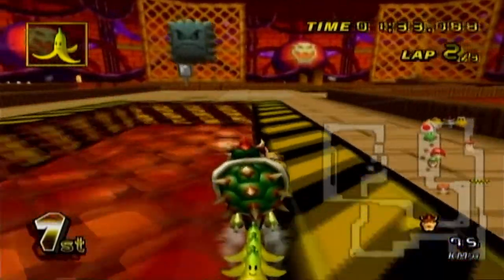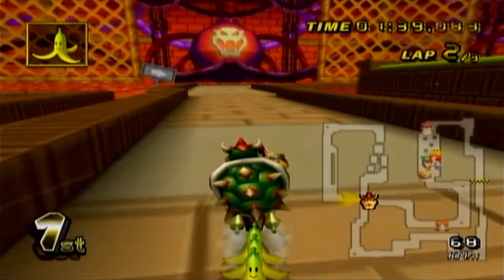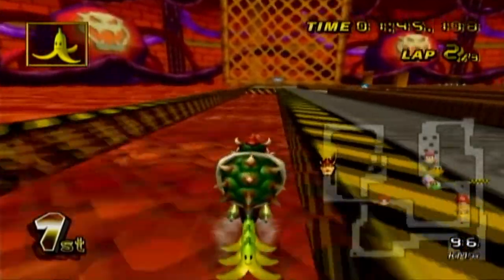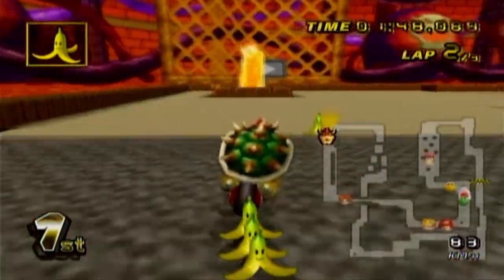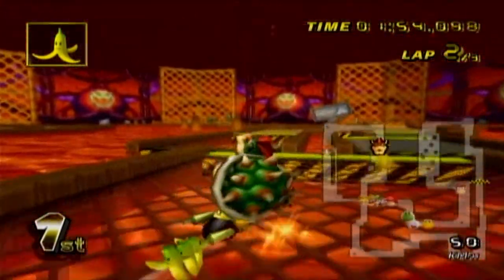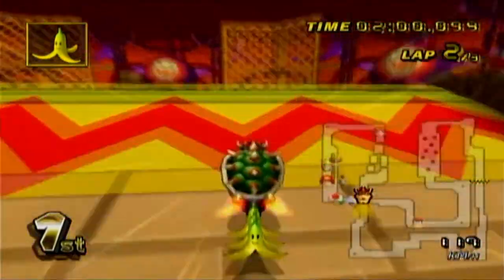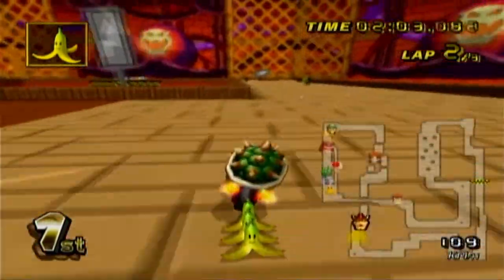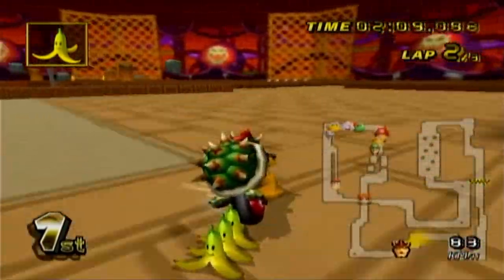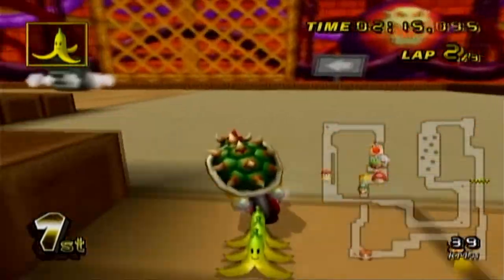There's a boost pad back there - there are quite a few boost pads on this course. Look at that lead we have; Daisy's kind of close, but not really. There's a way you can do short hops over the ramps, and I don't know how to do it. It's a little bit faster if you can do it. I've seen the pros consistently pull them off. It's like a trick, but you barely leave the ground, so you get right back on immediately - which is good, because whenever you're in the air, you lose speed.